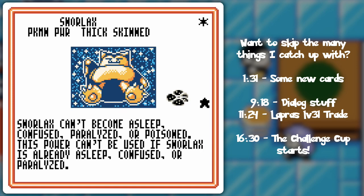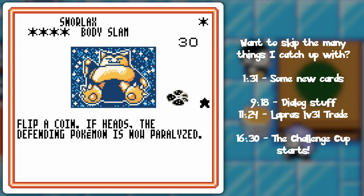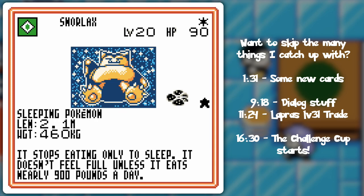This power can't be used if Snorlax is already asleep, confused, or paralyzed. I guess maybe that's there because of regular Muk, because of its Pokemon power-stopping ability — that you could cause a status condition to Snorlax, and then if that Muk gets knocked out, Snorlax would retain that status condition. But that is a really specific scenario. It's like they just copy-pasted that clause from all other Pokemon powers just because! And Body Slam may cause paralysis — pretty expensive attack though. But 90 HP is pretty respectable.